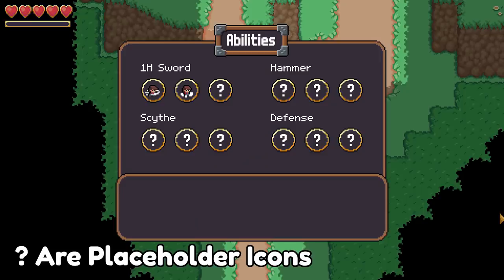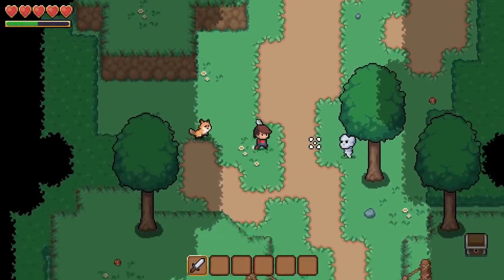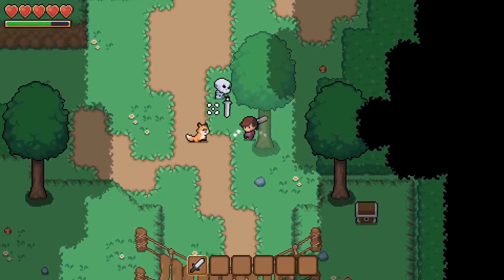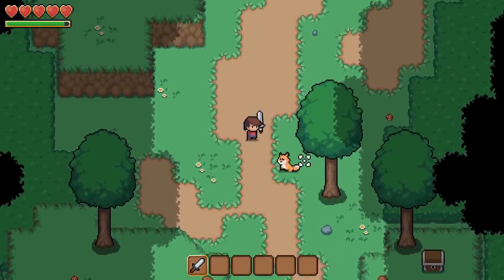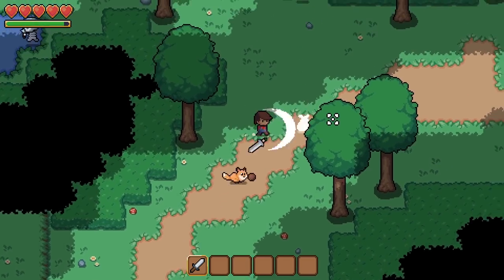With the leveling system implemented, it was time to start working on the part I was dreading most — the UI system that allows the player to choose how to enhance their character. The primary way I want the player to build their character is through abilities and perks. I like the idea of enhancing certain abilities that you enjoy using, rather than just increasing a set of numbers. I feel like this is a more fun approach to character progression.